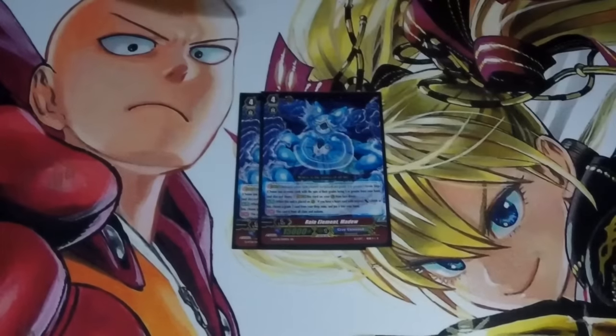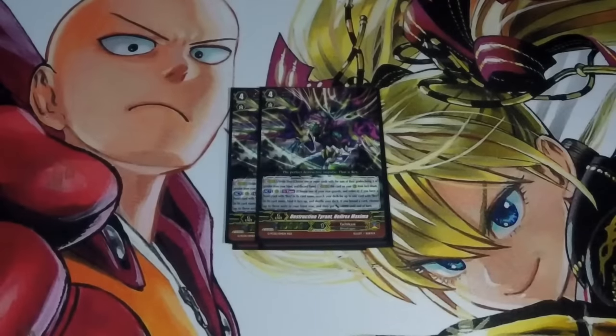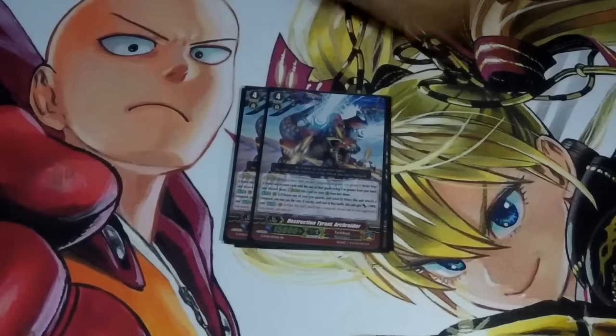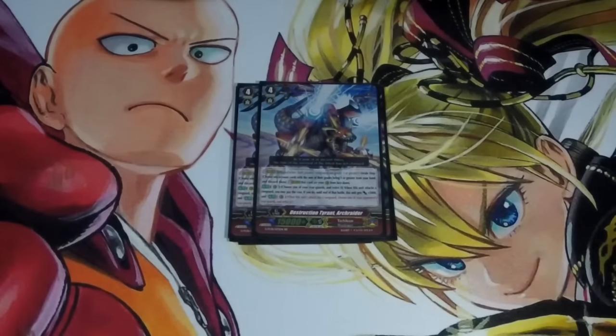For the Strides, we have 2 Madu because Dark Rex is 10k, so you want to cover Dark Rex if you want to keep advantage. We have 2 Hell Rex, which is good for when you're on Dark Rex — it grabs Dark Rex or Squall Rex from the deck. We have 2 Arc Raider, just in case you need to pressure your opponent and get that on-hit retire — kill pesky things like Laurel.